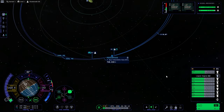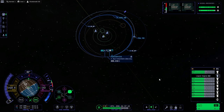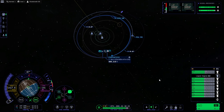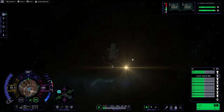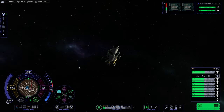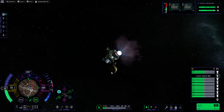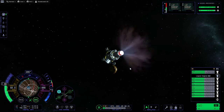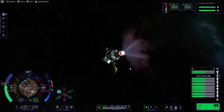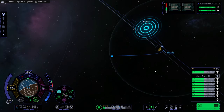We have a Paul periapsis, that's getting worse. We'll just take what we've got there. Can't plot a maneuver, so we might as well take what we can get. Can we get closer? There's Paul. Not the first time I've been here. But we're not impacting it - that's fine.